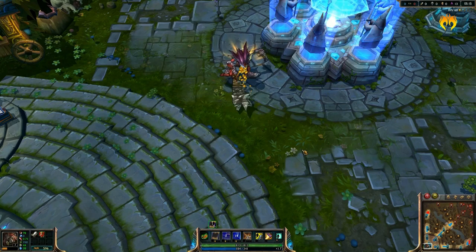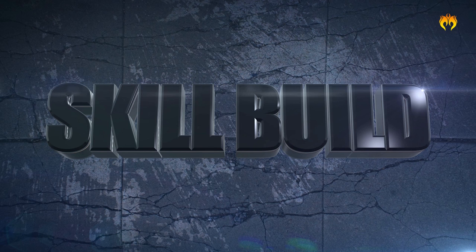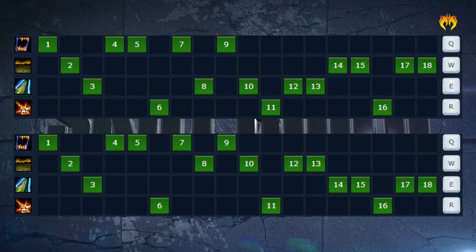Skilling Trundle is dependent on who you are going to be playing against and how you are playing him. Maxing out Rabid Bite first is best because it is your most reliable source of damage. Most junglers max Pillar of Filth next because the extra slow and cooldown reduction is great for ganks and teamfights, whereas top lane Trundle can max Contaminate second for the dueling power. Jungle Trundle can max Contaminate second if you are against a strong jungle duelist and desperately need the extra stats. Whatever your decision, get your ultimate at the standard 6, 11, and 16.